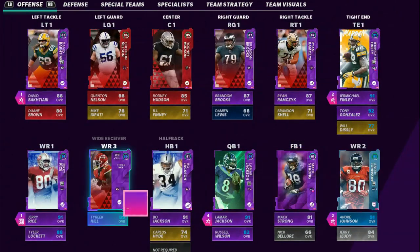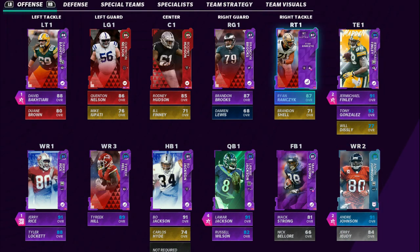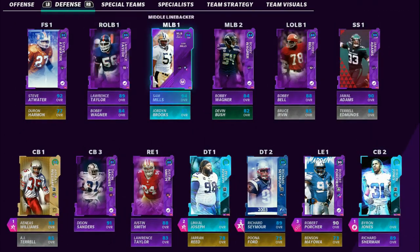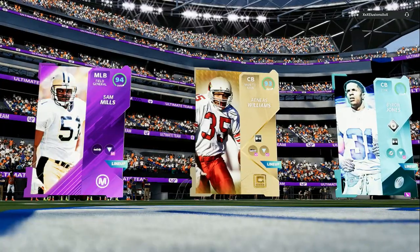On the offensive side, you can see we got Lamar Jackson, Tyreek Hill, Jerry Rice. We got a little Seahawks theme team — about 30 out of 50 players — so my main receivers Andre Johnson and Jerry Rice get a boost. On the defensive side, we just got playmakers in the positions where we need.